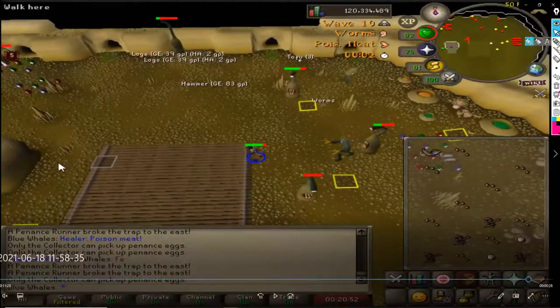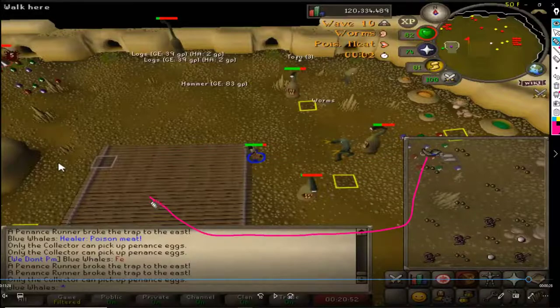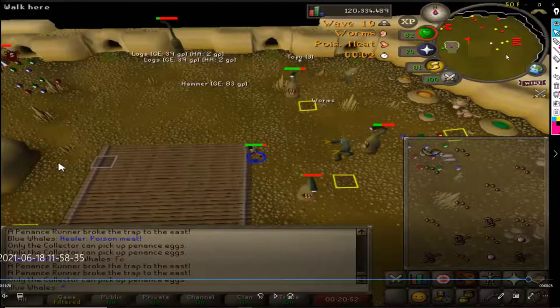And one more thing: when you're running west from the trap to lower these healers, run in a straight line. Run straight west. What I mean is don't do this diagonal zigzag - the reason being it's very likely you're going to stack the healers if you do that and you can't split them. So just go straight across. I have no idea how long this video is, but I think I've covered everything. Thanks for watching.